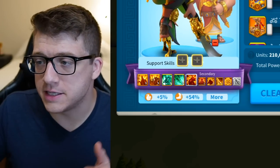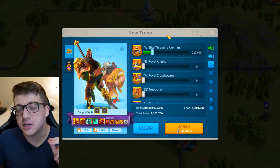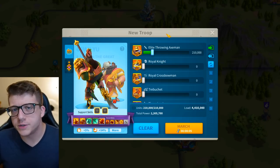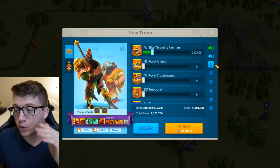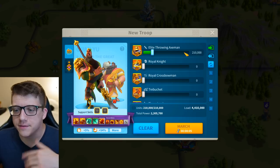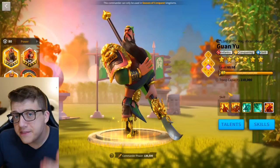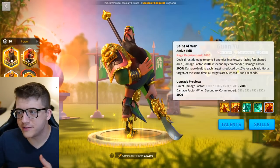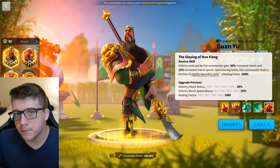Initial testing with Guan-Sargon revealed it wasn't as good as CPO-Sargon, and honestly I think that's understandable — CPO is just a better commander than Guanyu in general. But I still think the Guan-Sargon combo is ultimately a more well-rounded use of Sargon in an actual five-army build. I talked about this in my Sargon video, but this is the pair I'm going to be using.